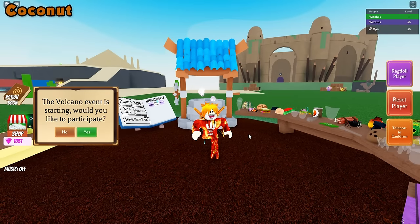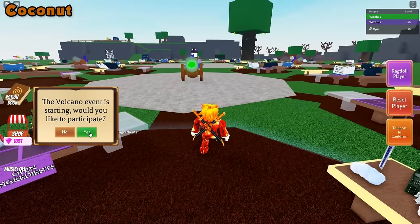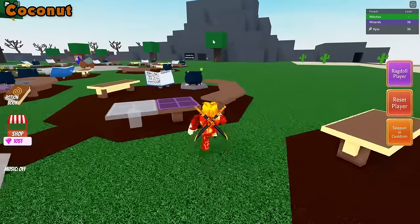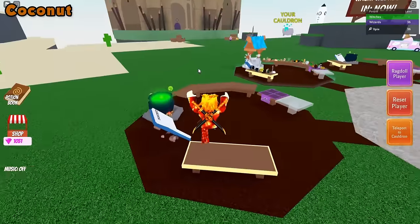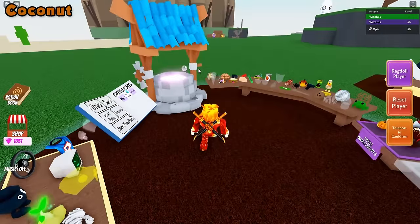The next ingredient will be the coconut ingredient. To get the coconut ingredient, you'll need to participate in the volcano event and beat it. The volcano event happens every 2 hours. You should see a sign over here letting you know when the next volcano event is happening. It happens every other hour on the dot — so 1 o'clock, then 3 o'clock, 5 o'clock, and so on.